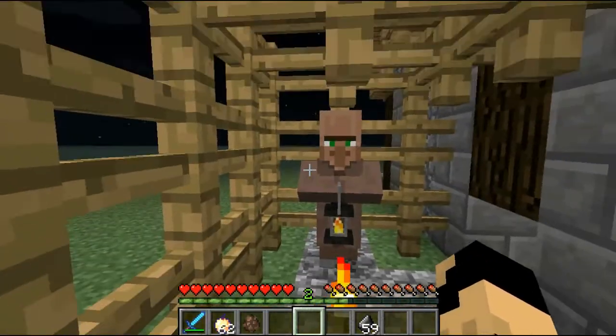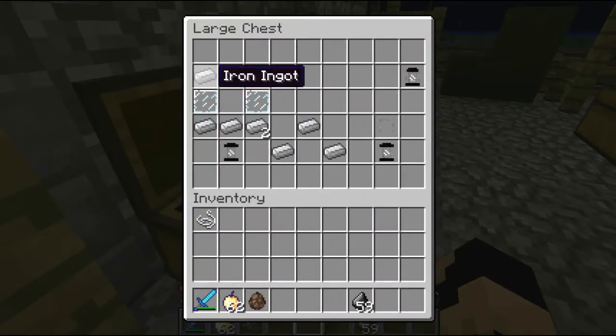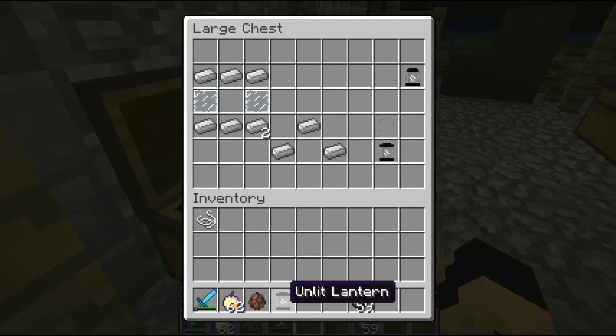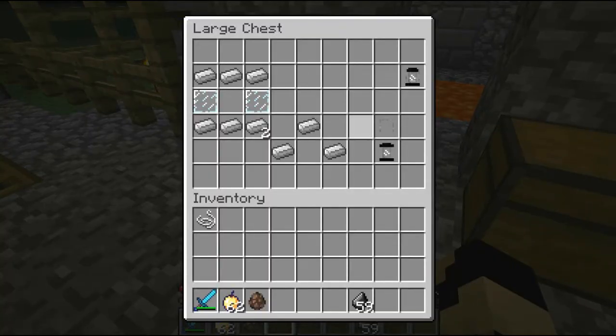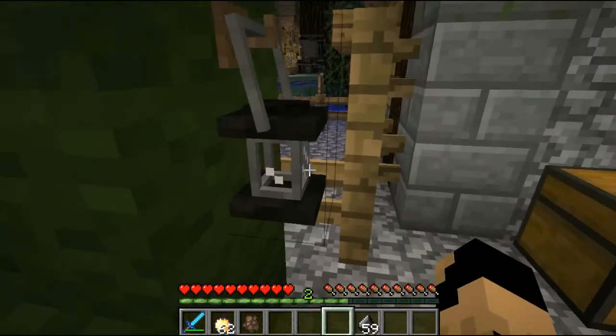Now we're going to make an unlit lantern. As you can see it's unlit — you still gotta light it. You need six iron ingots and two glass panes to make an unlit lantern. Place it on the ground — look how beautiful that is! If you shift right-click you can pick it back up. And if I put three iron ingots together I get a lantern handle, mix it with an unlit lantern, and I get an unlit lantern with a handle.